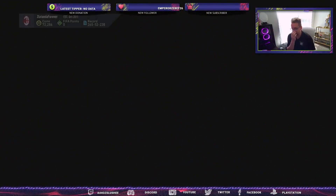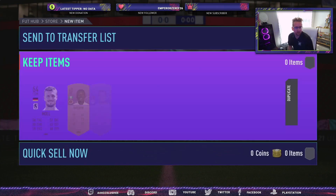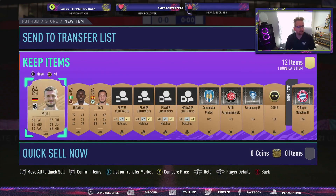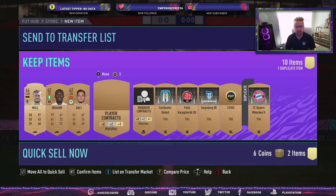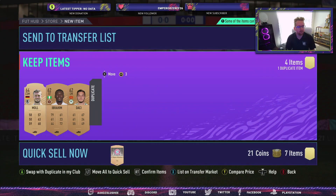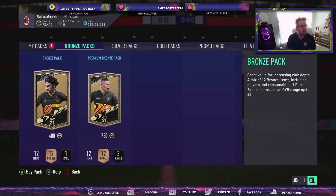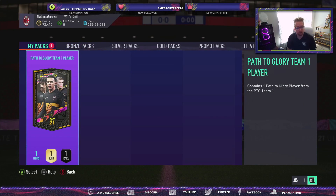I'm just going to skip. Hungary — let's get someone good in here. None of those are going to do anything for me, so it's alright. I've got 100 coins back. Bayern Munich 2 — very good. There's no way to tell it's different than the other Bayern Munich 1. Now we've got a Path to Glory Team 1 player. Essentially you don't want Iziki or Golovin — my friend Chris just told me he got Golovin.